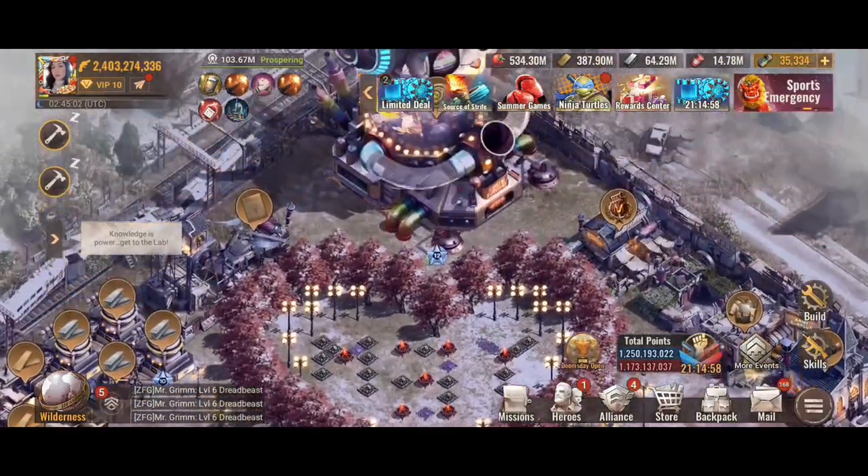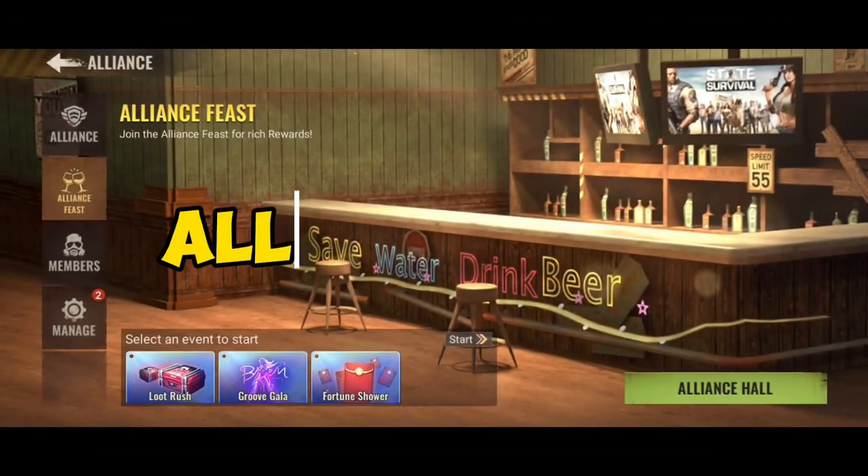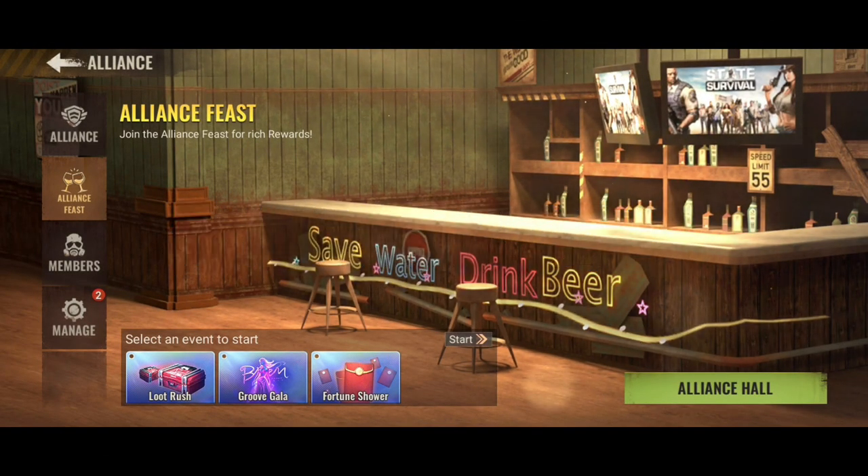Hello everyone, welcome back to my channel. Today we are going to the Alliance Hall. On my previous video I already shared about the alien fish. There are two types that I already sell — there are two crust and Groove Gala.